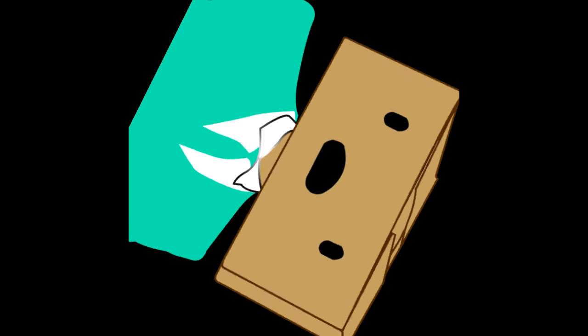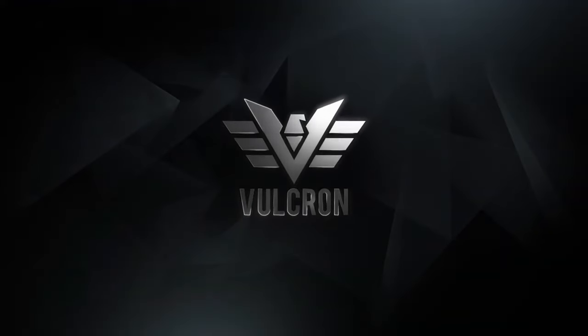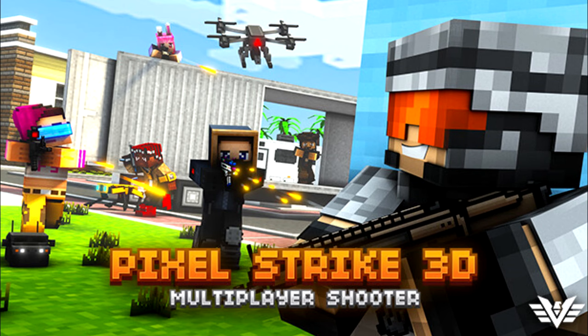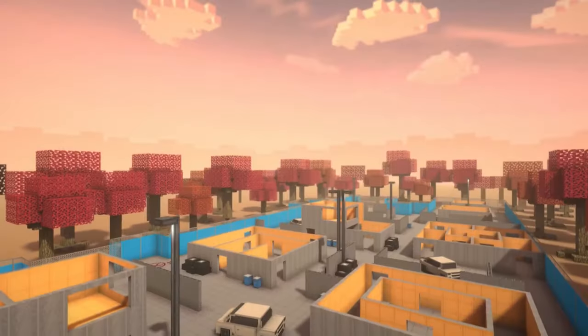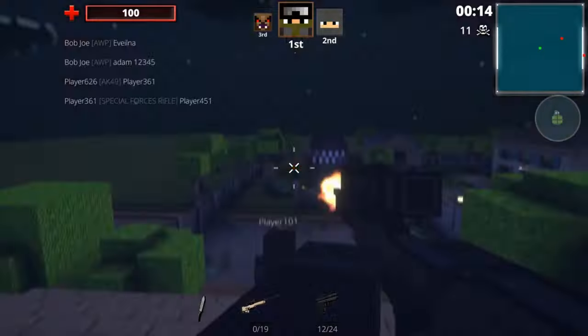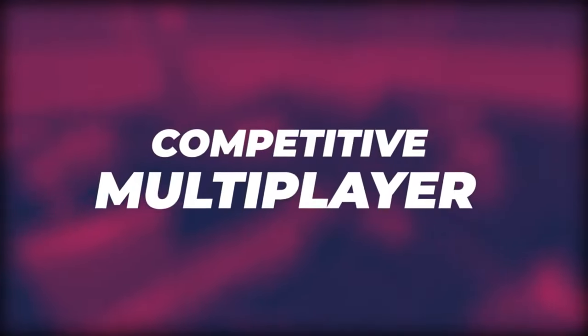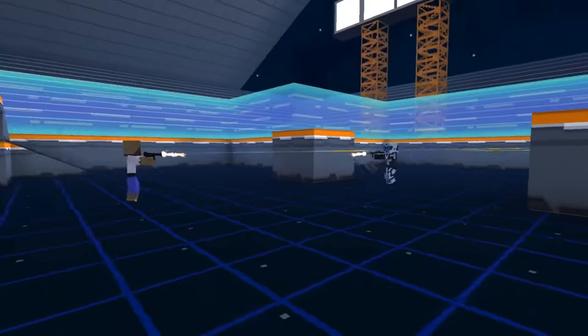Hello everyone, MrScienceMover here. Today I'm going to tell you a story about my time speedrunning a game you may recognize called Pixel Strike 3D. On the surface, Pixel Strike 3D is a first person shooter with a voxel art style, and for most of the game that's true, but speedrunners will always find a way to speedrun any game, and in Pixel Strike 3D the leaderboards show themselves in the form of Deathrun.